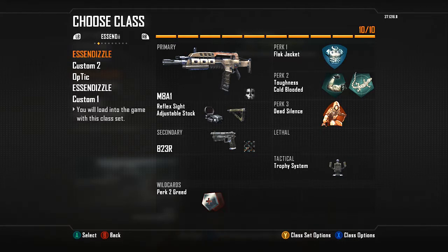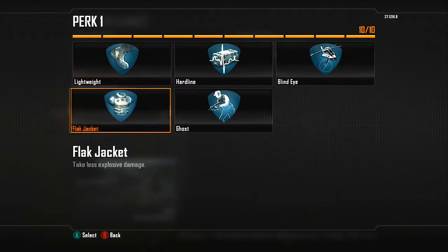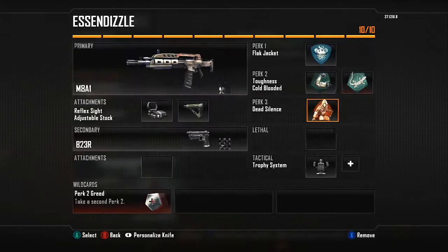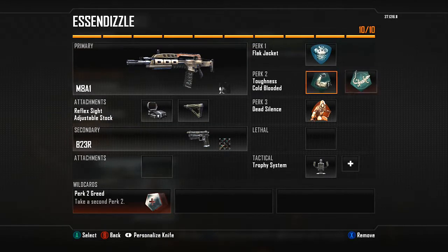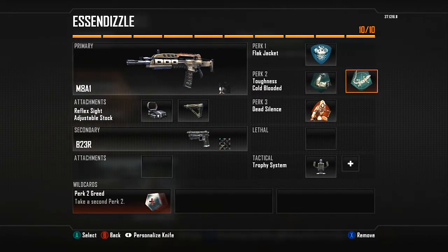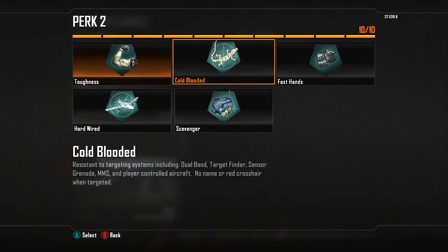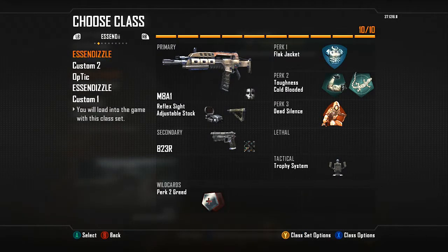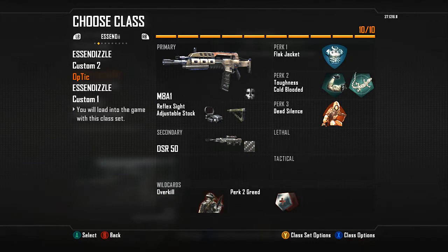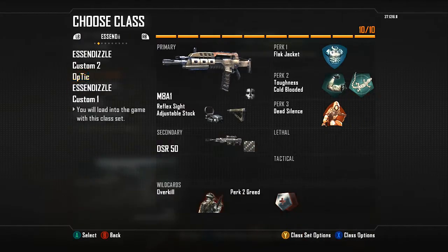Basically on every Search map I would snipe, but if I don't feel like sniping or if a teammate is already sniping, I'll use this class. It has Flak Jacket, which is a must in Search, along with Cold Blooded and Toughness. Cold Blooded is optional, but I use it because it protects you from sensor grenades and Dual Band. I also have a Trophy System to protect my teammates from stuns and sensor grenades.